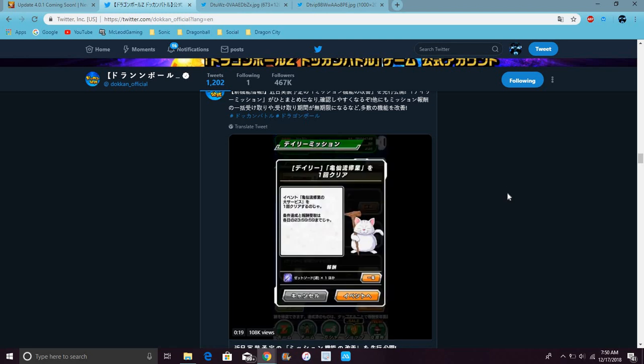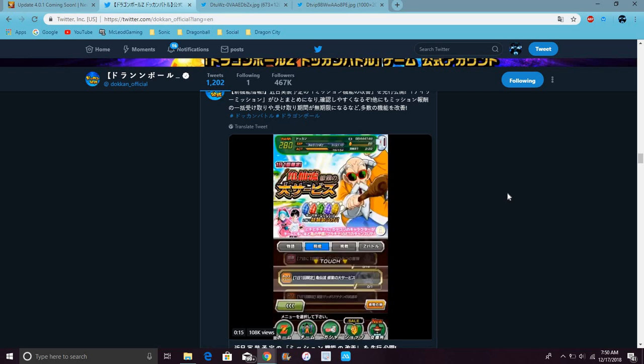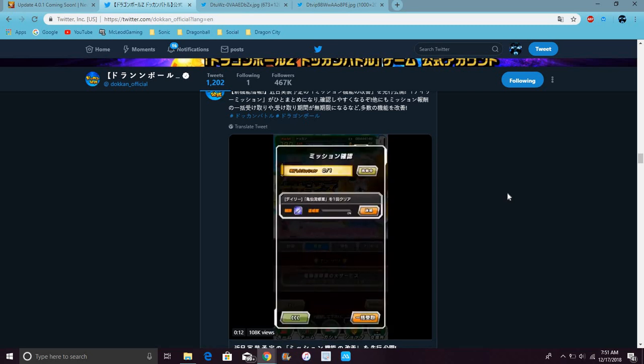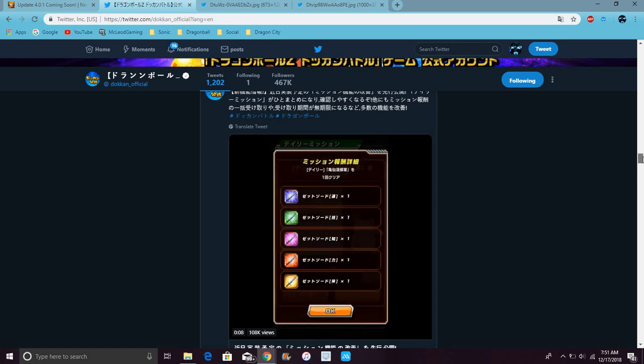If you go and try to go to the quest and stuff, it'll tell you — it'll still have this mission right here, it'll tell you, and it'll automatically take you to the quest when you still have the mission left to do. I know there's a lot of stuff going on, but it's really crazy.